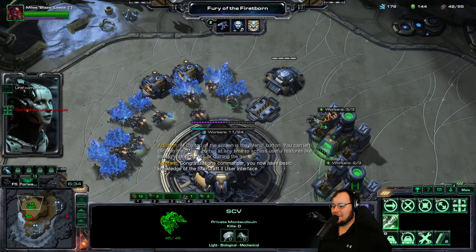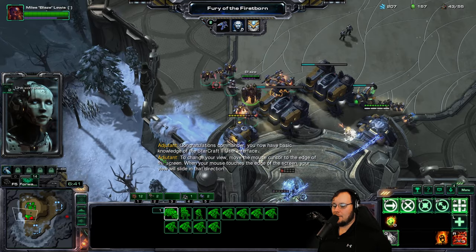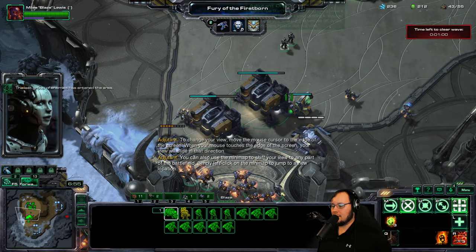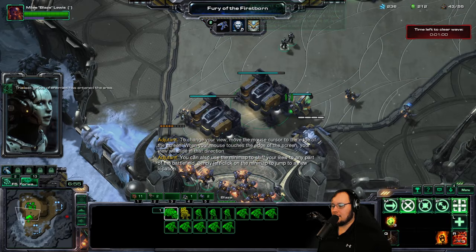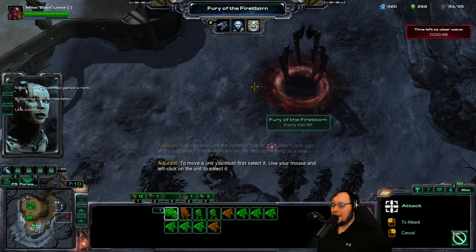We're gonna get Reapers. We have these guys here. Do we have mules? Yeah, we got mules. They're all coming from this direction. Oh, there's these void rifts — I forgot about them, we're gonna have to deal with them. I'd like to get a reactor. Let's just keep trying to move this way. We have a spider mine ability? Okay. Now let's try to get over to this void rift and take it down.